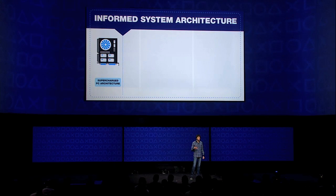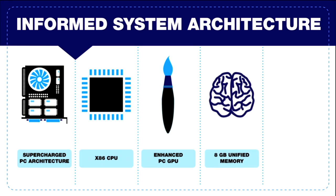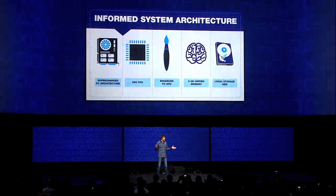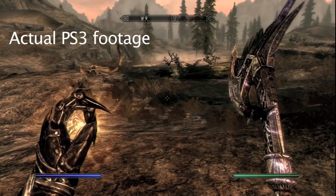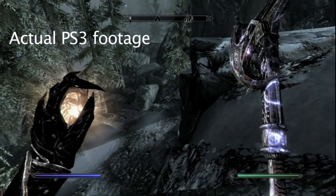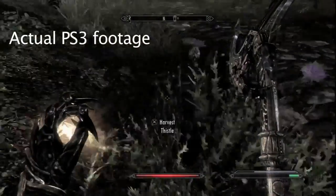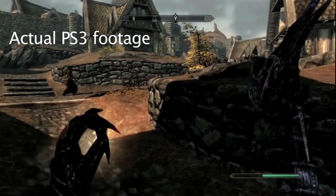This all ties back to what Mark Cerny, who's been designing PlayStation 4, announced: it's got 8 gigs of unified memory. The problem with PlayStation 3 was that it had 512MB of split memory, which is partially blamed for the reason Skyrim looks so laggy on PS3 — the infamous 'rim lag.' That was partly because the 512MB was partitioned: 256 for video and 256 for systems. On Xbox, it had 512MB of unified RAM.